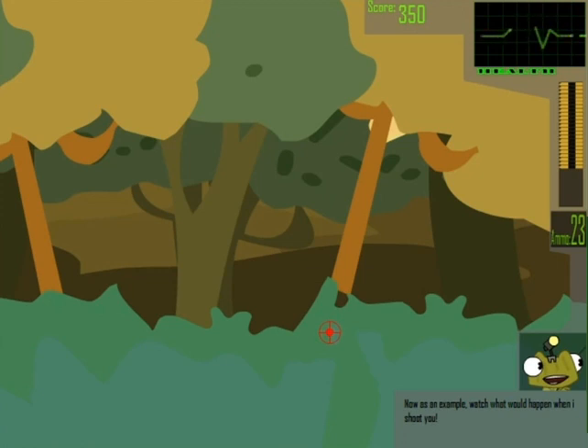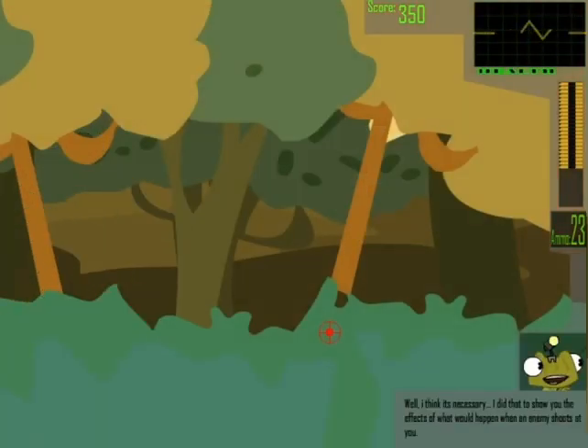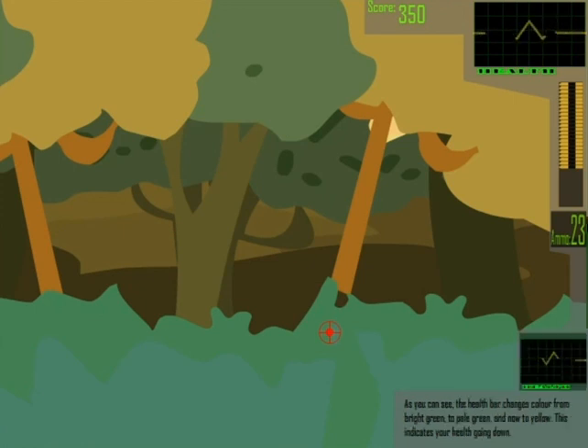Now, as an example, what would happen when I shoot you? Is that necessary? Well, I think it's necessary — I did have to show you the effects of what could happen when an enemy shoots at you. As you can see now, the health bar changes tone from bright green to pale green and then yellow. This indicates your health decreasing. If you notice for a split second before I shoot you, there is this reticule. In a real combat situation, this will appear longer to warn you of imminent enemy fire.